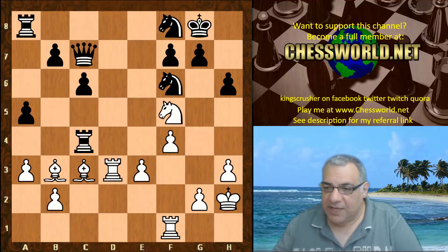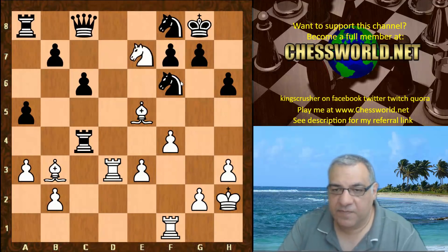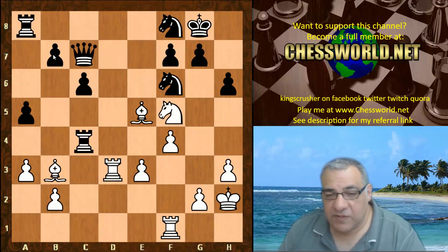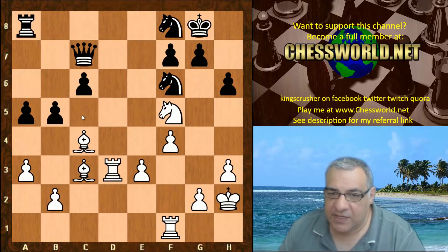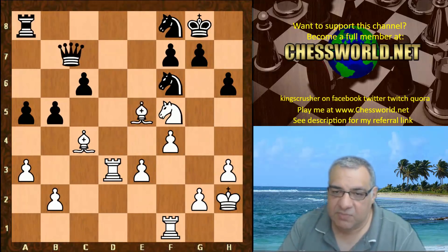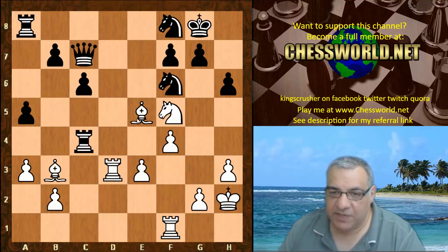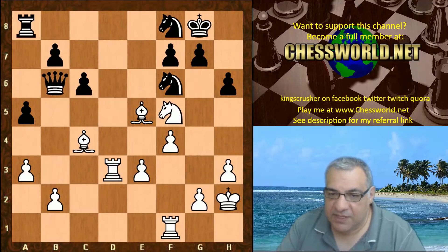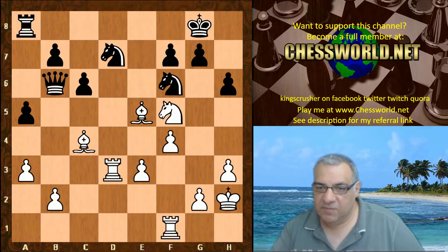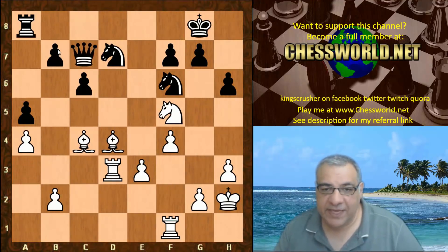Leela plays Bishop e5 — this is really quite finessed. If the Queen moves to c8, then Knight e7 check, so the Queen is forced in front of the b-pawn, which means b5 is taken out of the equation. If Bishop takes c4, then b5 is still in the equation. So Leela's move means this kind of setup with b5 is not easily achievable for black. The Queen goes in front of the b-pawn — two pieces for the Queen.